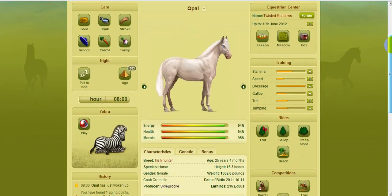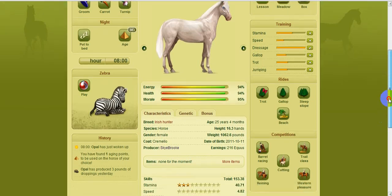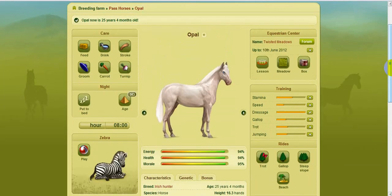Now this horse is in my path horse tab because it's over 25. You have to be careful when you get to 25, because you start to lose health every single day. They lose about one health every time you age them when they've got water of youth, but when they've not got water of youth, every time you age them they lose two health.